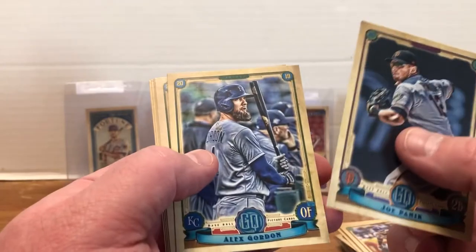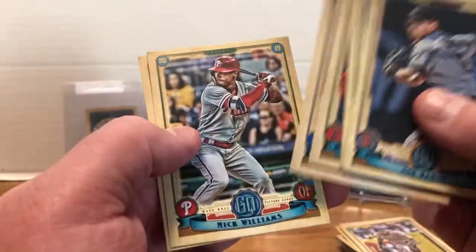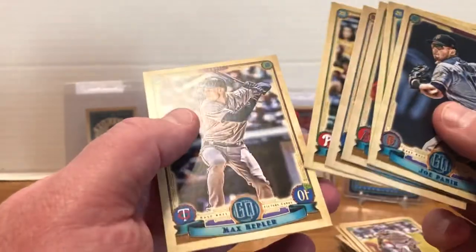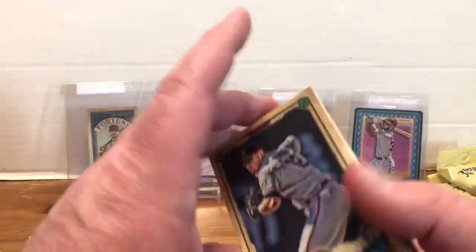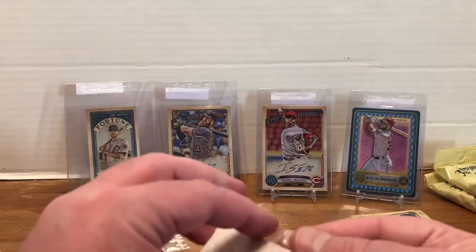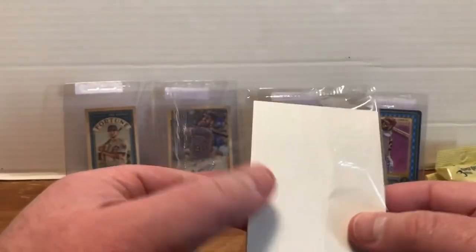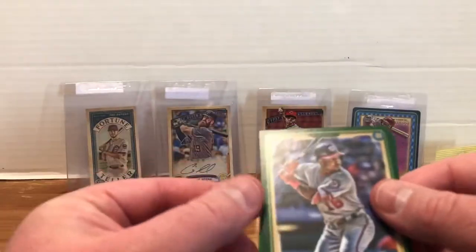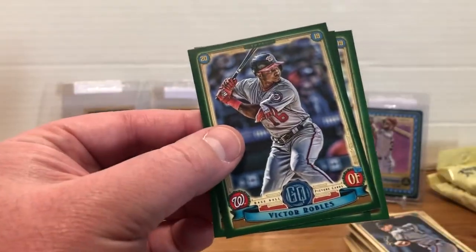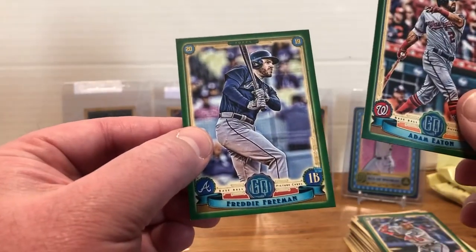Joe Panik — don't panic — Alex Gordon, Justin Upton, Josh Harrison, Nick Williams and Max Kepler. Let's check the backs. Nope. With 2020 I found that these value packs were the more generous for me — that was my experience with 2019 stuff too. But that was one of the bigger duds for that scene. Victor Robles, Adam Eaton, and Freddie Freeman — that's not a bad one.